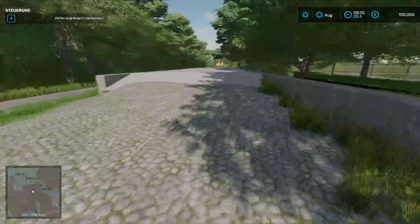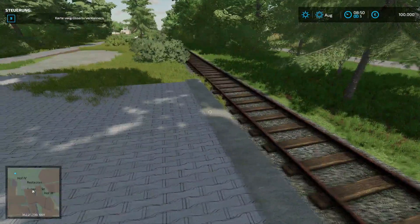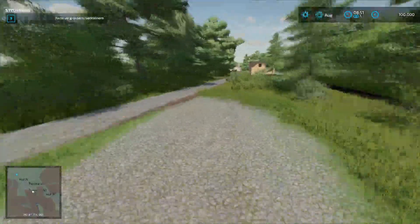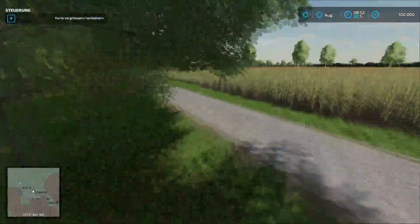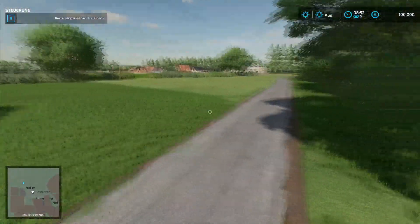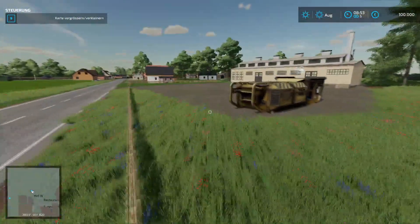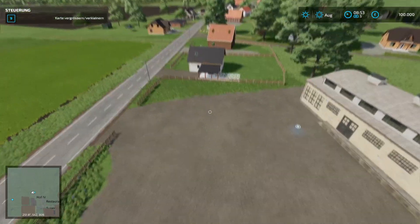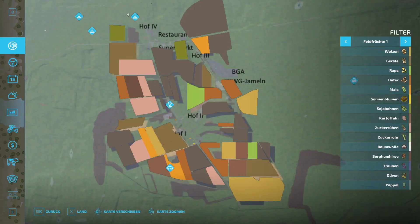Wir folgen mal der BGA einfach ein Stück weiter. Guck mal hier – vielleicht ist hier ja doch was geplant. Das sieht mir aus wie eine Verladestation für den Zug – das wäre ja echt der Hit. Es wird spannend. Hier haben wir den Tierhändler auf jeden Fall. Der hat kein Symbol eingezeichnet. Der Gesteinsbrecher passt vom Symbol her.